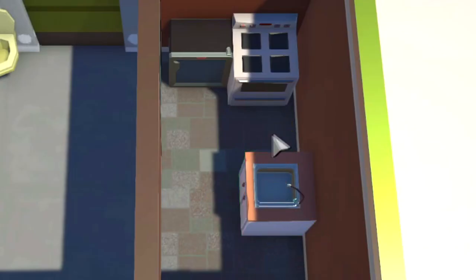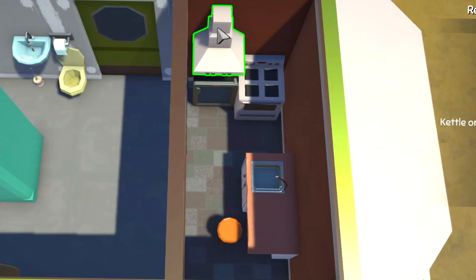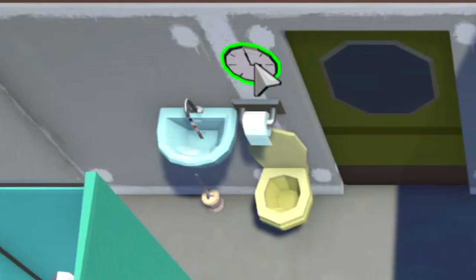Stove, fridge and stove right next to each other. A kitchen hood — not exactly sure what that is — we'll put it right above the refrigerator. The refrigerator is getting cold because it's refrigerating stuff, but now it has a hood to keep warm. Microwave — I'm gonna put it in the corner facing the wall, let the radiation sit in this corner. Put that right above the toilet as well — perfect spot.